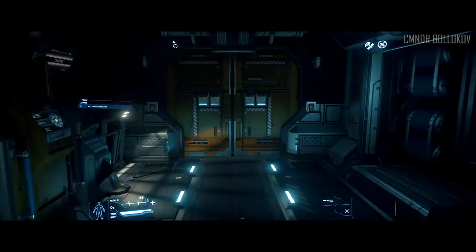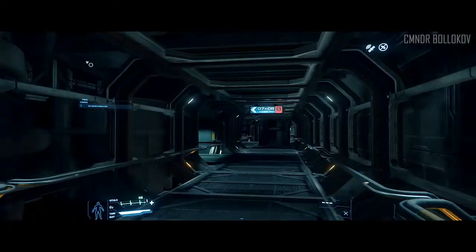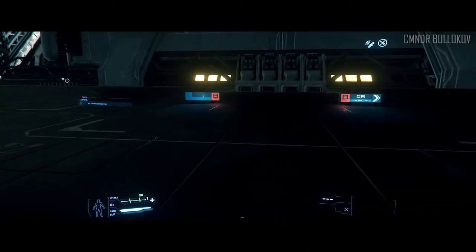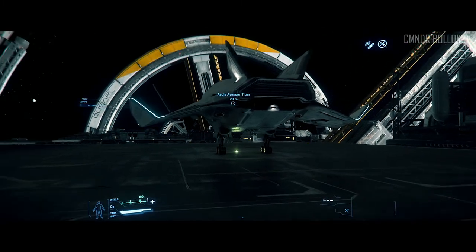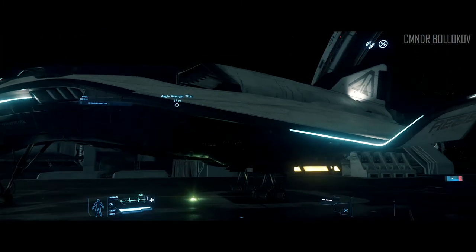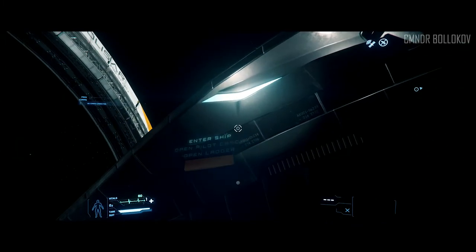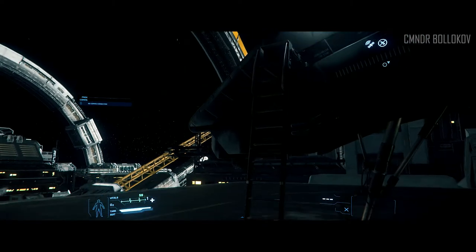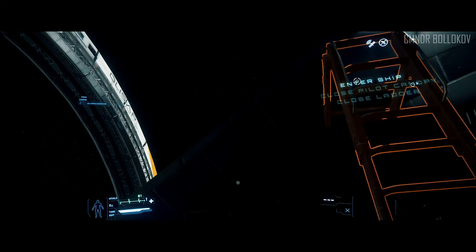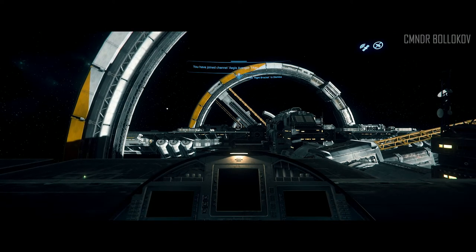I'm still a big noob on this game, so you might see me struggling with some things. I know it's frustrating watching videos where someone's new to a game with totally different flying dynamics. I've had a bit of practice and built up some credits. I've upgraded to this ship — the Aegis Avenger Titan — which is a mid-range ship that allows me to do a bit of exploration, handle myself in a combat situation, and carry a bit of cargo.